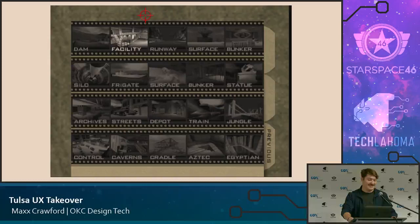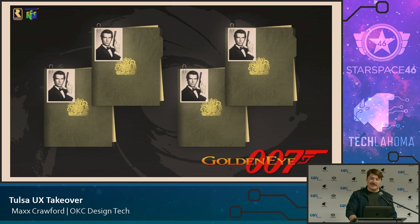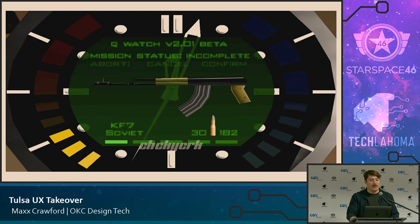Goldeneye is a fantastic example of skeuomorphism — trying to place you in the game from an immersive standpoint. The UI is a bunch of folders that open up when you go into them, and your cursor is a crosshair. In-game when you pause, you look down at your watch and there's a watch UI to walk through the menu, including a clock in the background. They also have pagination dots at the bottom — squares that light up based on the active slide you're on, which as a web developer I can both appreciate and hate.